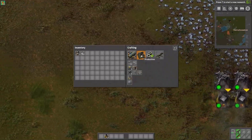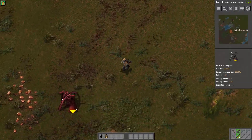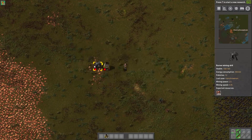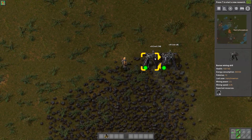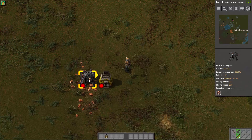41 iron plates — for those who wanted to know how many we had. I'm going to get this copper going so that we can get some power up and running, which is going to be very nice. Let's get that power up and going.